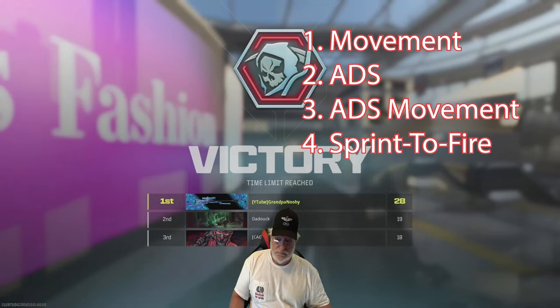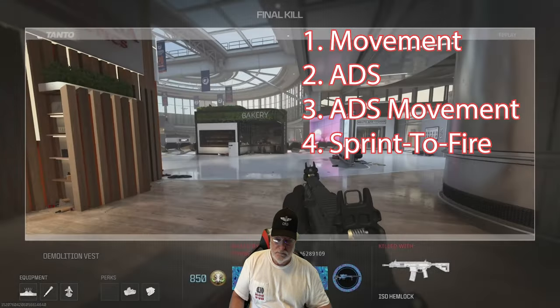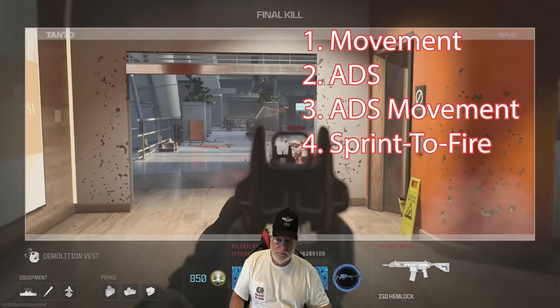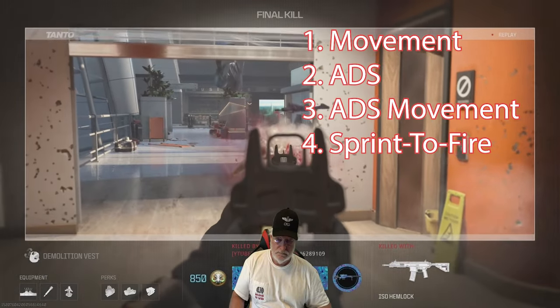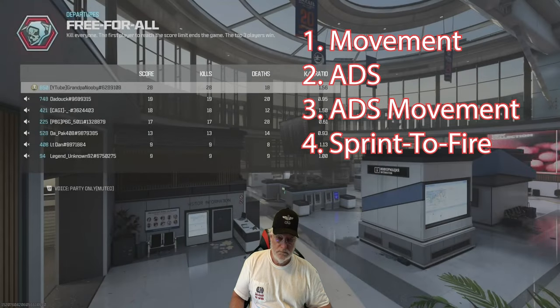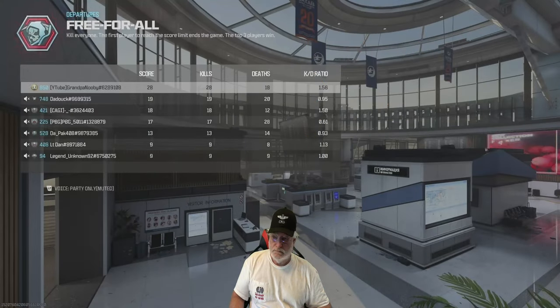I'm going to look at configuration for movement — aim down sight movement speed, since it's fairly slow — and sprint to fire speed, because both ADS and sprint to fire are on the slower side of assault rifles. If you enjoyed it, please like and subscribe. Helps me, helps the family. Peace.